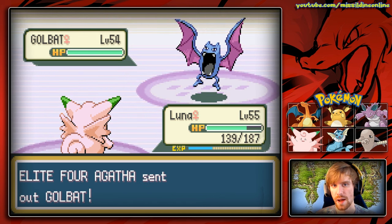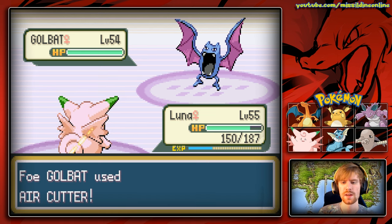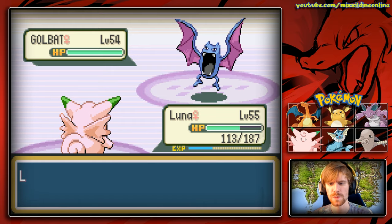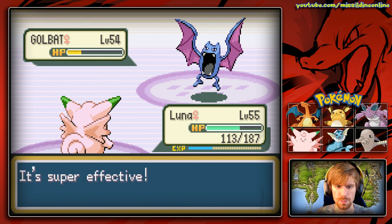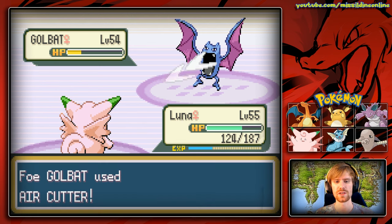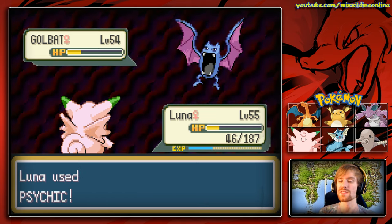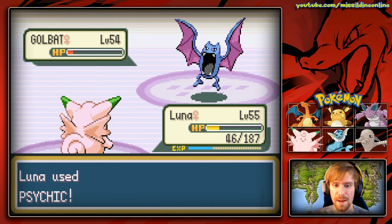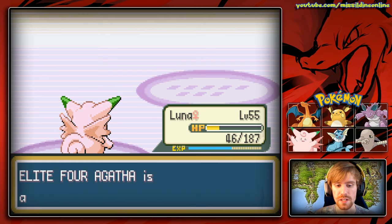We stay in with Luna as Golbat comes out. I'm curious how much Psychic will do since Golbat doesn't have the best special defense. A Rock Slide would also hurt it given its Poison subtype. Psychic doesn't quite kill it but gets close. Golbat hits us with Air Cutter for minimal damage. Then Psychic lands a critical hit and takes it down! Putting Psychic on Luna was actually a very good idea.